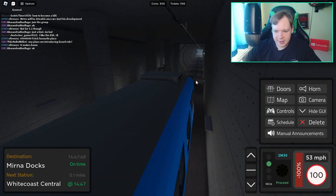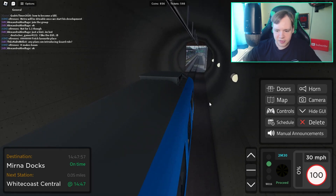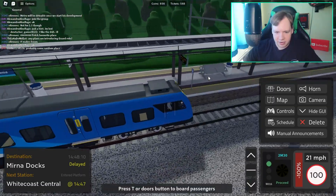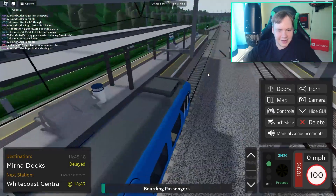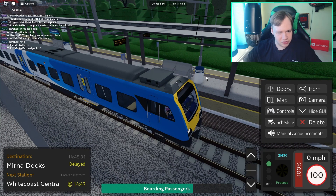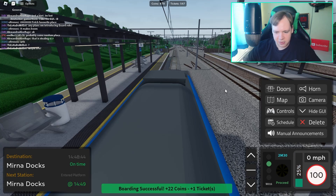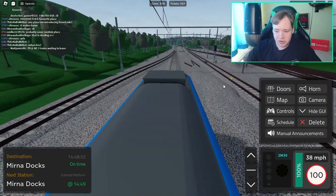I remember from playing before that after the tunnel there's a station. There are the three car markers - I thought the marker was at the end of the platform, slight overshoot. I don't really think it matters too much - I hope people overlook that. I'm stopped where I should be. We'll close the doors and get on to the final stop, Myrna Docks, then do the last two things for the daily challenges.